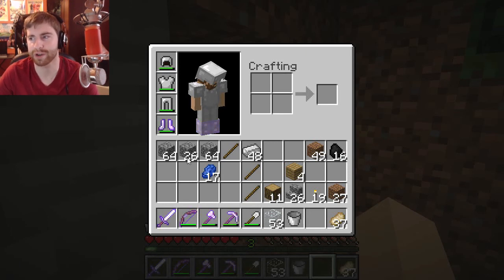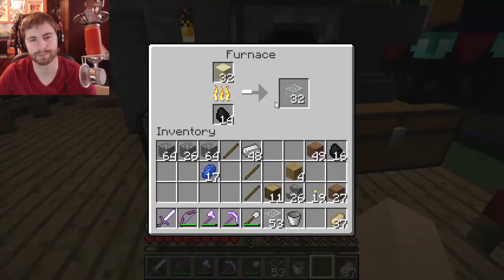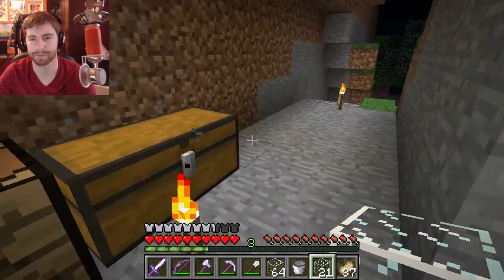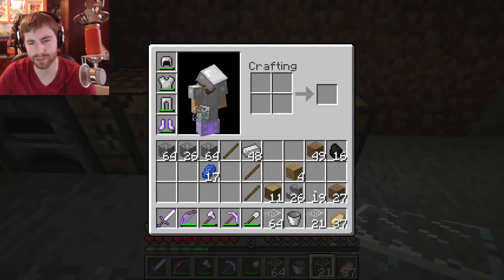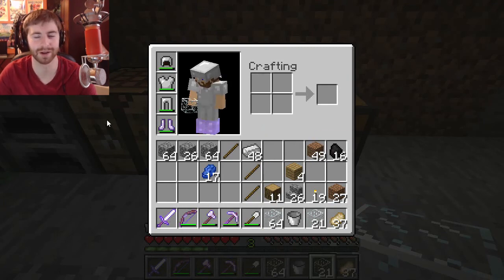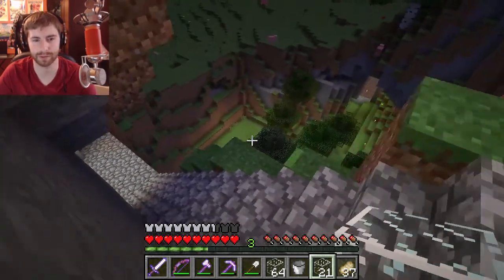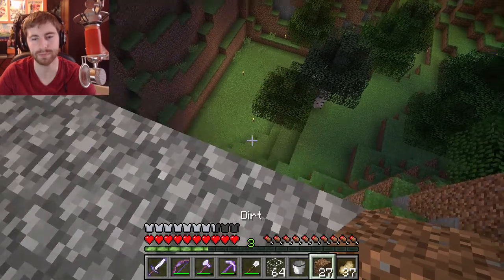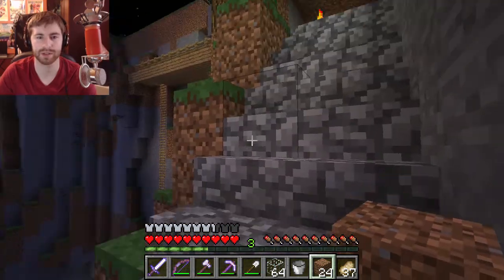Greg Stubblefield's favorite thing in Minecraft 1.8 is the new stackable doors, and his question is: what is your favorite Nintendo game? That's not an easy one. My favorite franchise is definitely Legend of Zelda, hands down, followed closely by Smash Brothers — because who doesn't love Smash Brothers?